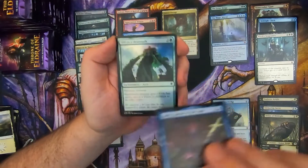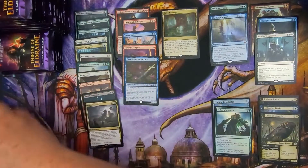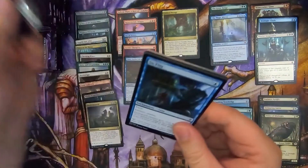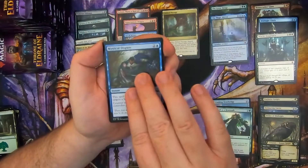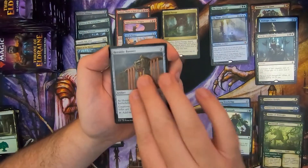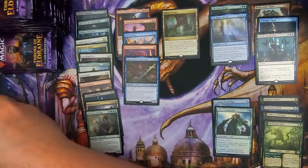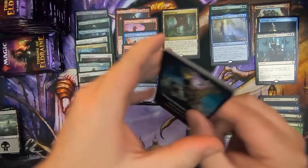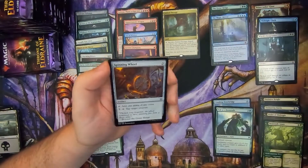Emery, Lurker of the Lock — I know that's a good one but I don't think it's super high. And we got a foil Tall as a Beanstalk — you're not a rare. You disappoint me, Tall as a Beanstalk. How are we supposed to keep up the all foil rare run out of a box if you're not a rare? Mystical Dispute, Beanstalk Giant Alternate Storybook Art, Heraldic Banner, and Feasting Troll King — he's just hungry all the time. That's his secret.